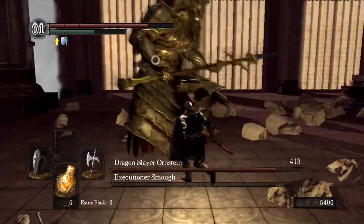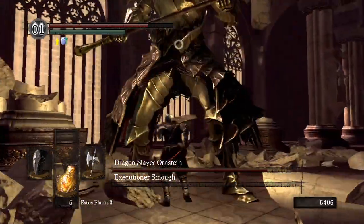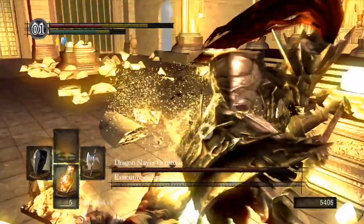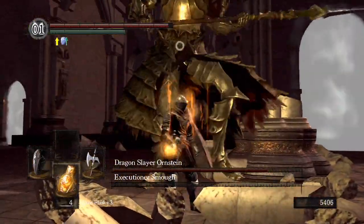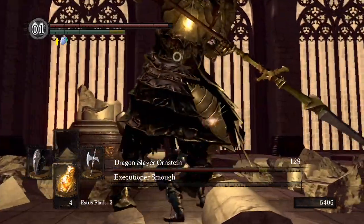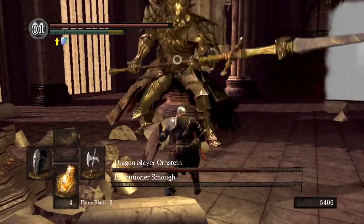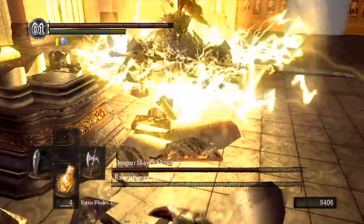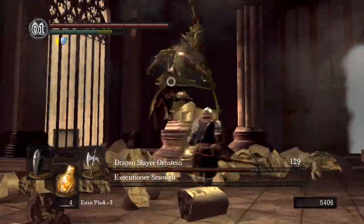The only one you really want to watch out for is when he jumps up and falls down on his butt and shoots lightning everywhere — this one right here. I didn't get away in time that time. But when you see him jump up, you have time to roll away. Then you want to run right back in and keep beating on him.